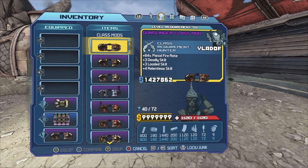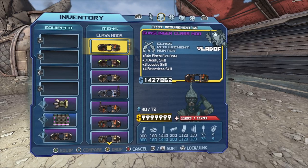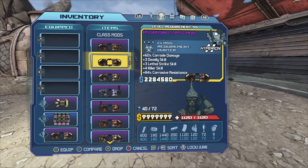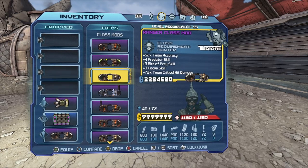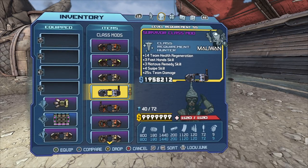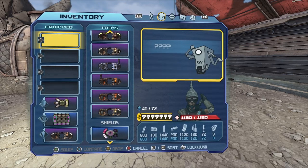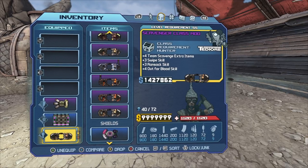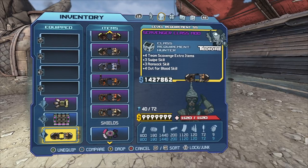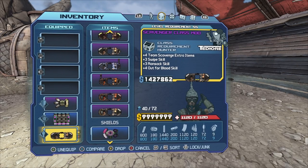For class mods we have the Gunslinger — I'm pretty sure there's a better one that gives you an extra stat like pistol damage, so if you want to do a pistol build this would be great. We have the Assassin and Ranger, which is really good for critical hit damage, the Survivor, Hunter, another Ranger which is slightly better, and a Scavenger — this one's great for farming Crawmerax or a certain boss that has a specific drop, giving a higher chance of extra loot.